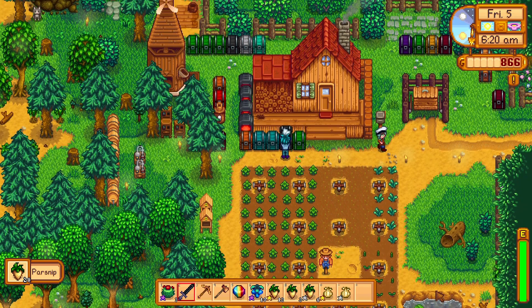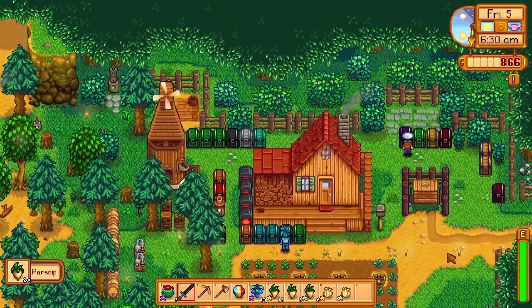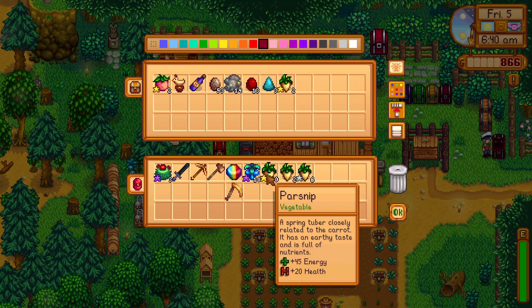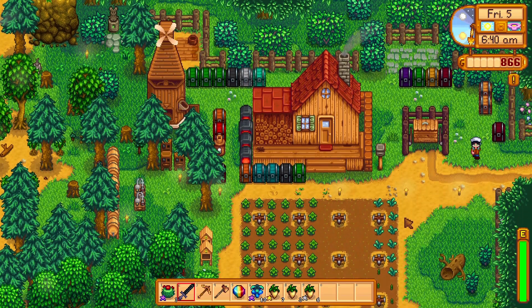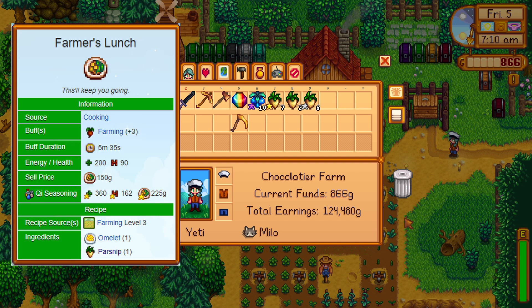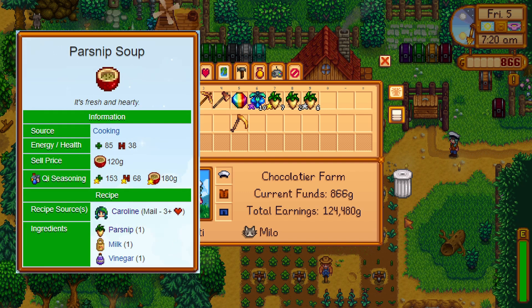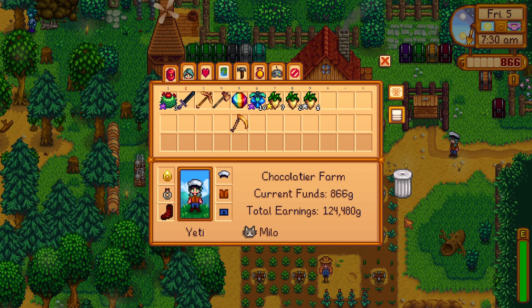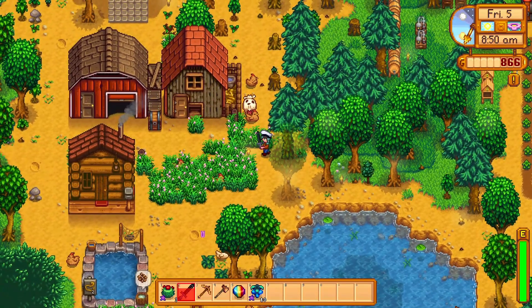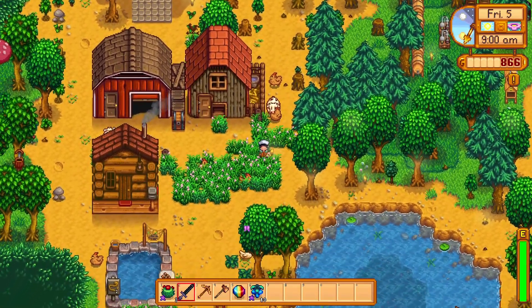Now what do I plant here? I think there's a recipe that takes parsnips, so I'm gonna check out what I need to make that and maybe I'll just wind up planting more parsnips. Farmer's lunch takes an omelet and a parsnip, or parsnip soup which takes milk, vinegar, and a parsnip — I'll not be making parsnip soup. I'll probably just wind up gifting these parsnips to Pam. Maybe I'll plant some more kale — kale's not that expensive, and I can use it to make salmon dinner.